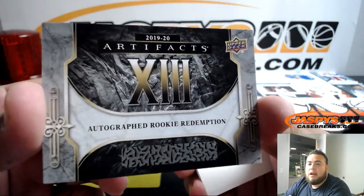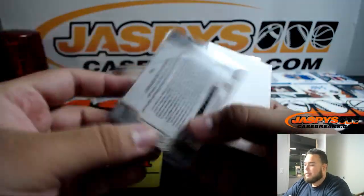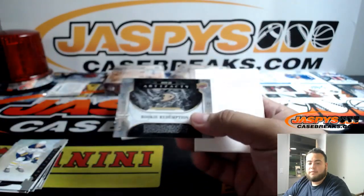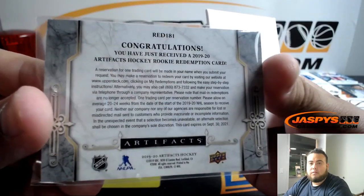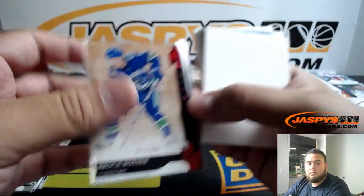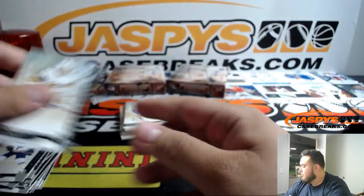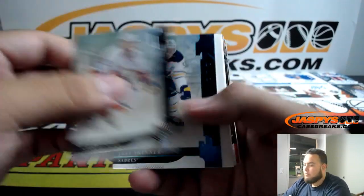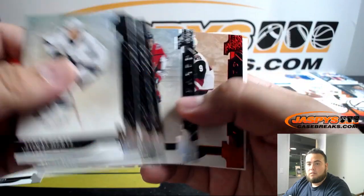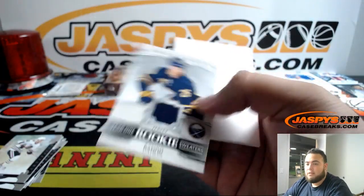Wow, look at this — we got autographed rookie redemption, rookie number eight. There you go, nice. Again, the way Joe did it, I'm happy to keep it the same way. This will be number three on the randomizer. We got a rookie redemption for the Ducks, red 181. Brock Boeser to 399. And Andrei Svechnikov to 165 for the Hurricanes. Jeff Skinner to 45. And Rasmus Dahlin year one rookie sweaters for the Sabres.